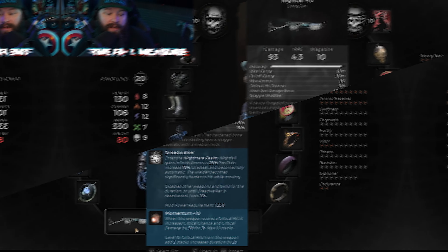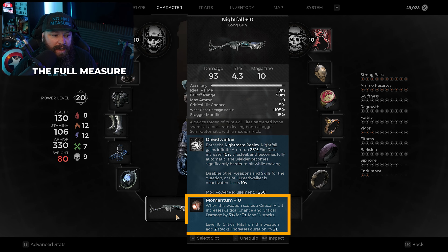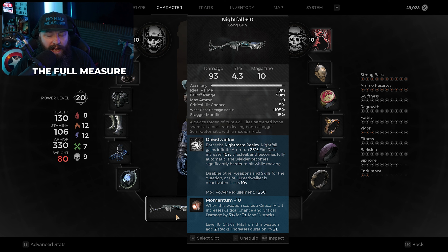For the mutator on the Nightfall, we're using Momentum. When the weapon scores a critical hit, it increases critical chance and critical damage by 3% for 3 seconds, and this can stack 10 times — going all the way up to 30%. Critical hits with this weapon give you two stacks at a time if you have it at level 10, so it stacks up much faster.